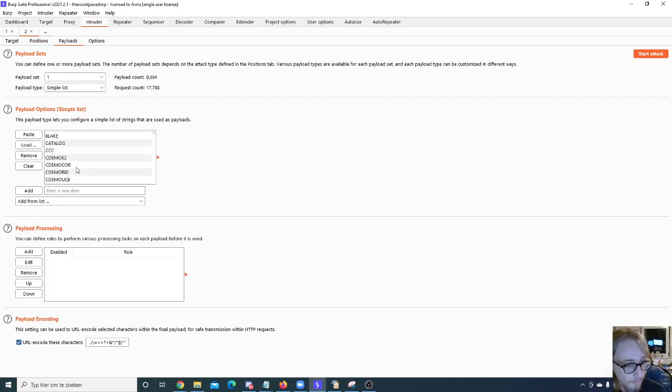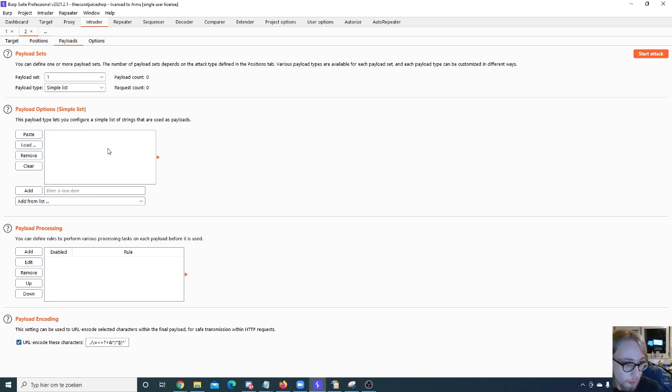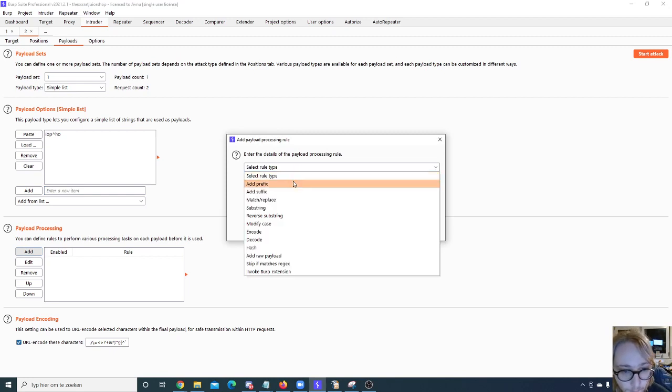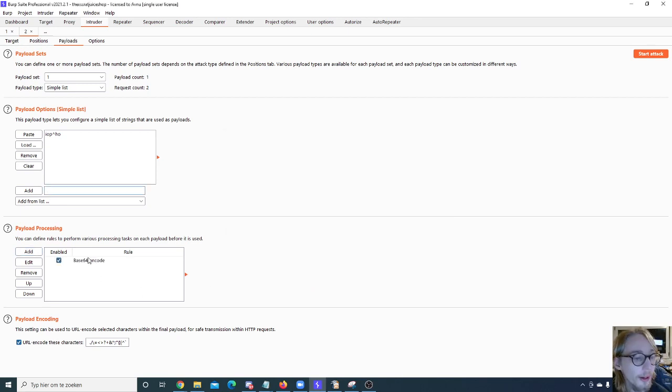Payload processing options include things like URL encoding, adding prefixes or suffixes, and Base64 encoding. So before your payload gets sent to the server, it first gets Base64 encoded. URL encoding is already a separate built-in option. There's also the option to invoke a Burp extension for custom processing. For example, if you have custom JWT tokens and need to encode your payload list as a JWT, you can create a custom extension to handle that encoding before sending to the server.